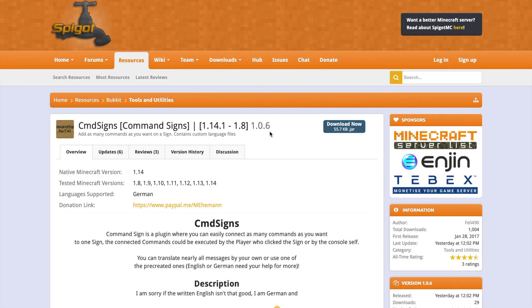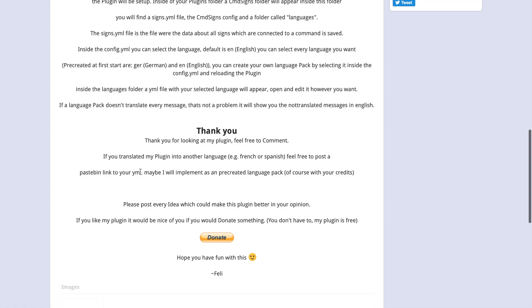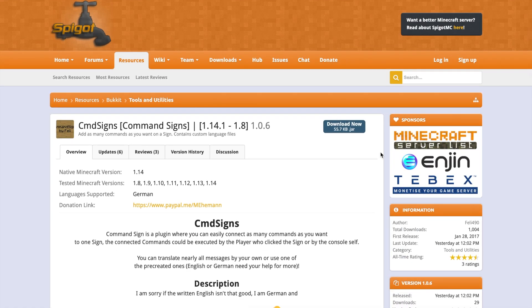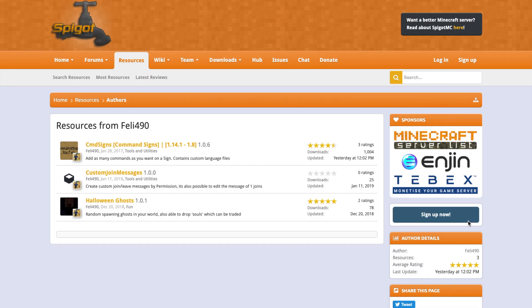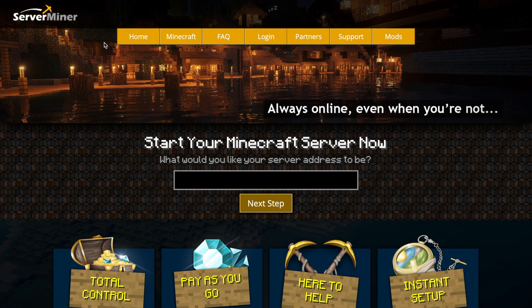If we go onto the Spigot page, you can see that it works with the latest version of Minecraft. If you have any problems with it, feel free to contact the developer and I'm sure he'll be able to help you out. If you need a server to host it on, check out serverminer.com for the best and cheapest hosting around. If you want to check out more of my tutorials, there'll be a link in the description. But that's it for me — subscribe, leave a comment, and I'll see you next time.